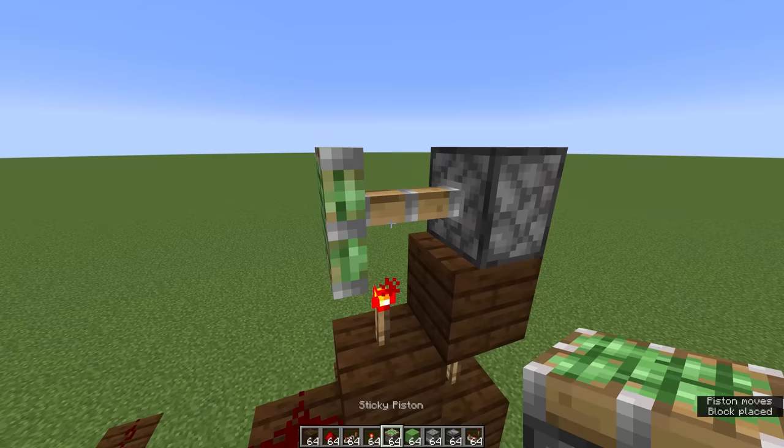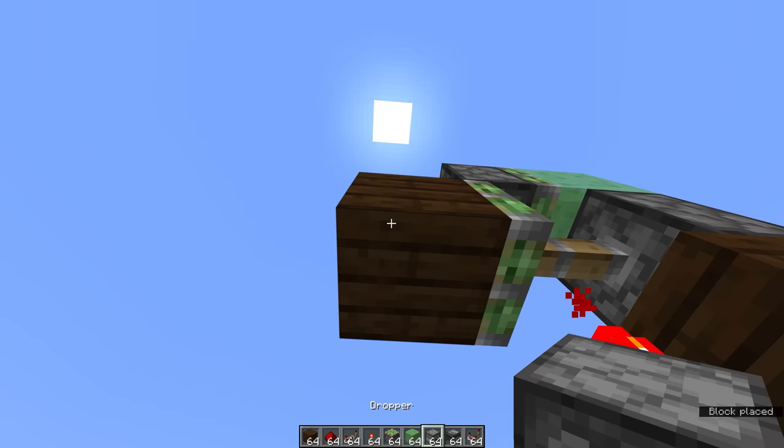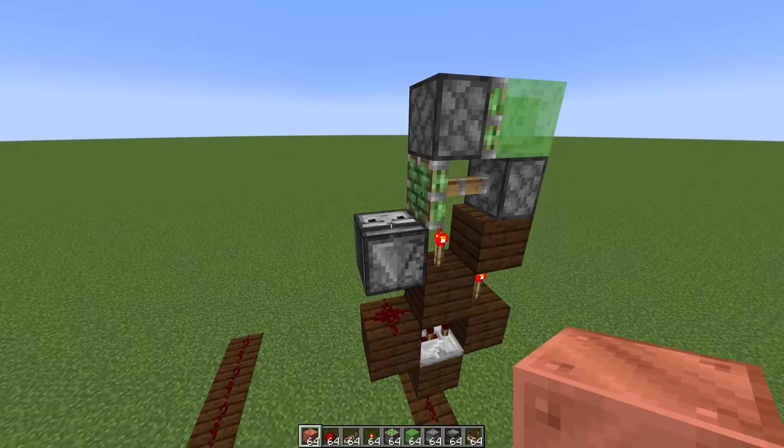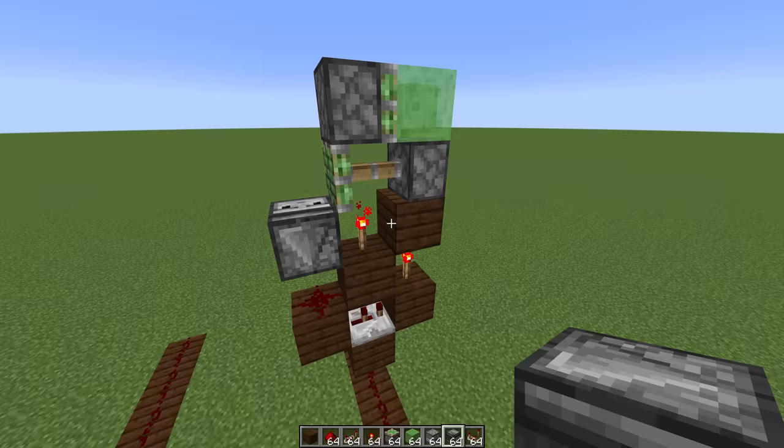On top of that we're going to put a sticky piston facing that way, another sticky piston attached to the piston head facing this way, and a slime block on top of that. Next we want to place an observer with its redstone output facing downwards towards this redstone dust — I'm just going to put a block there temporarily to help us do that. Now when we place a copper block on top of this observer, the system will capture it, and anything else that happens over the top of this observer isn't going to affect the circuit at all.